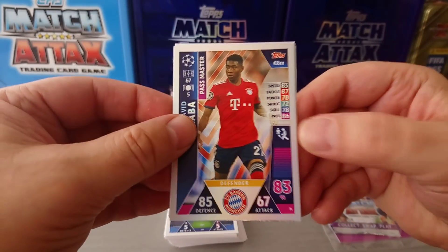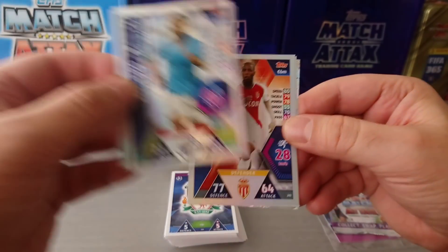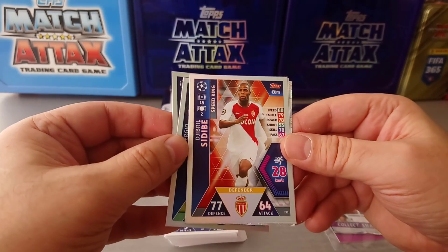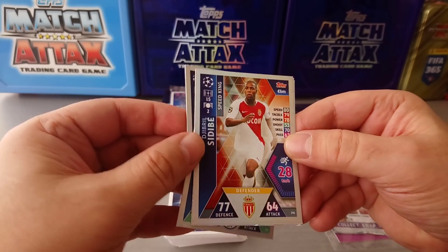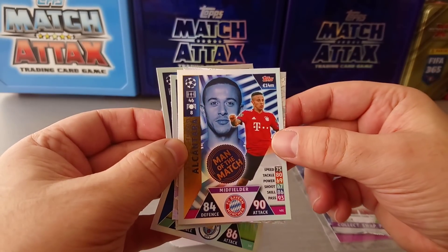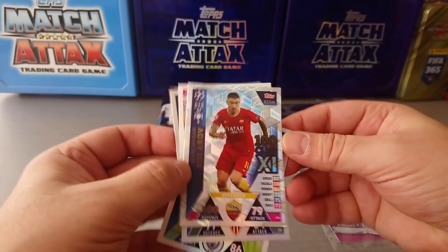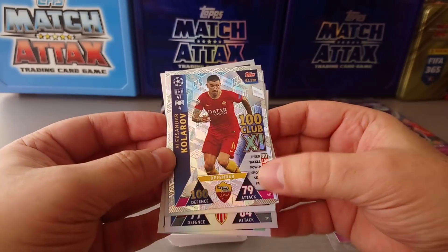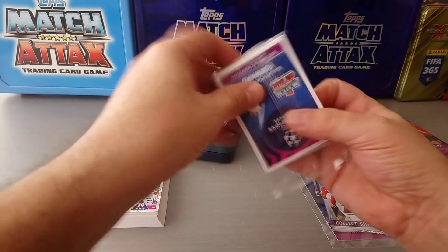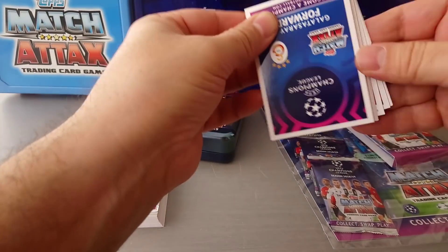David Alaba, passmaster, 83%. Sergio Aguero, goal machine, 80%. Give us a man of the match, please. Speedking Sudebi 28%, Monaco. And we got a man of the match — Thiago Alcantara for Bayern Munich. And we got a 100 Club, I believe. Kolarov, 100 Club, 79 attack, 100 in defense. It's a double, because I've pulled that one before.